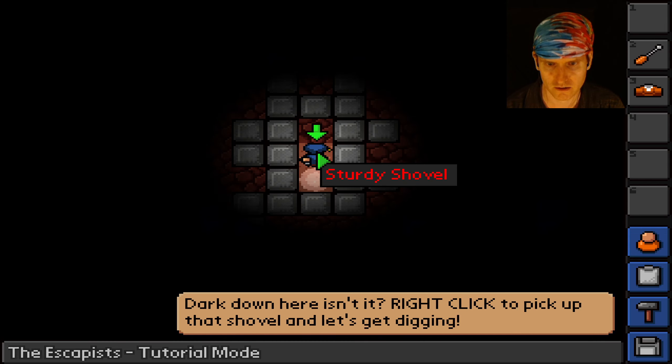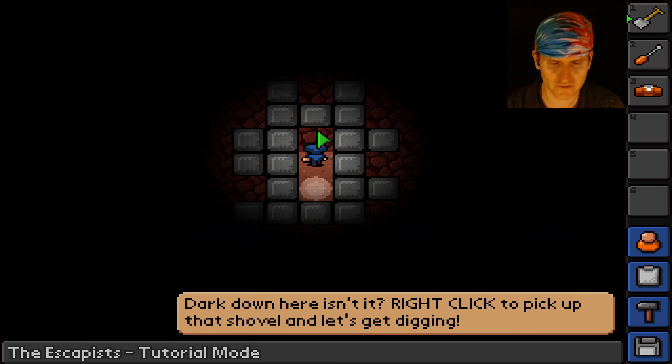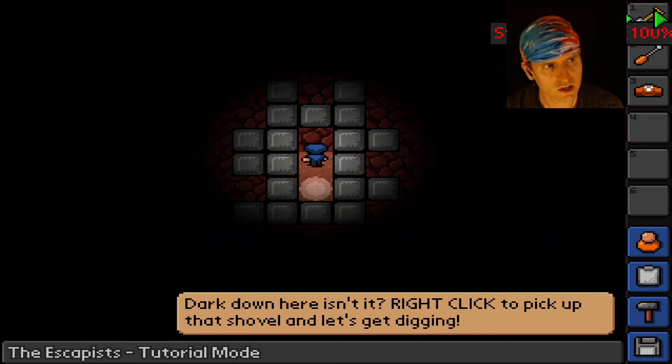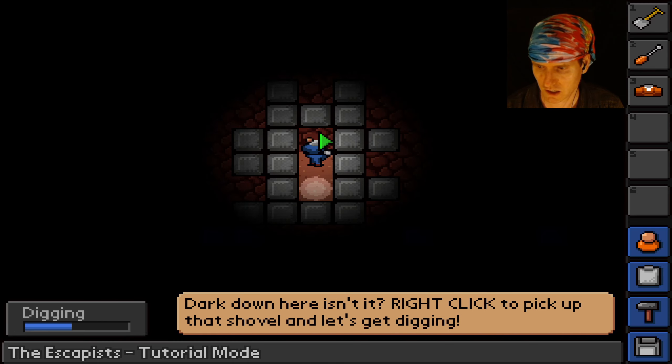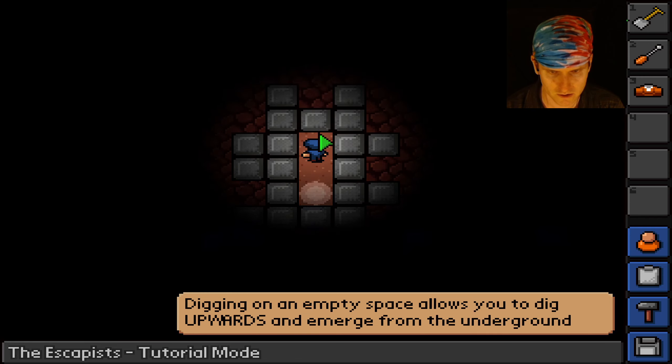Right click — that's weird, I'm used to left click. Reinforced concrete — I'm gonna break that with a shovel apparently. Do I have to click the shovel and then click dig? The tutorial says: 'Digging on an empty space allows you to dig upwards and emerge from underground.'